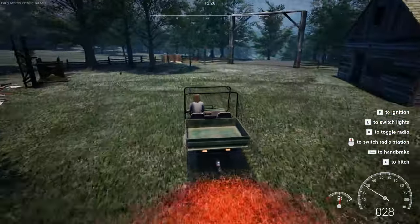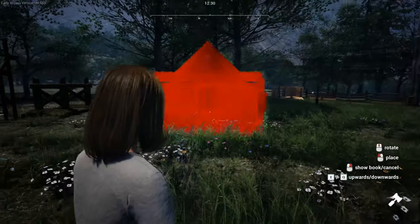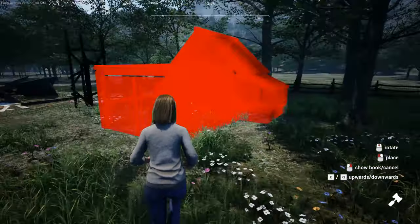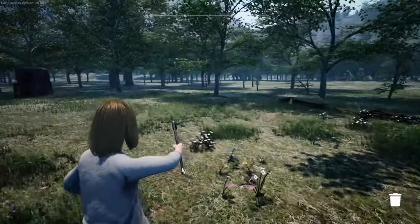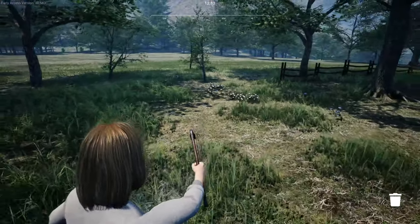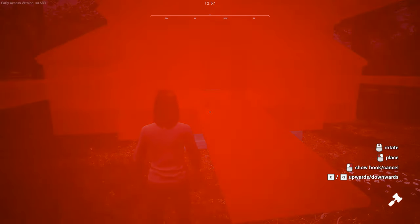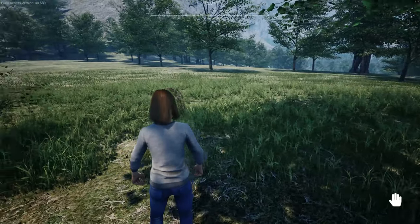I probably should have saved up for the chicken coop — oh, this big chicken coop is gonna look real nice. Where's the entrance? There isn't — oh, there is. I'm thinking we build the chicken coop at the back here. We can keep the old chicken coop for the chicks. Let's get rid of these fences and put the chicken hutch right here. Oh, there's a deer!